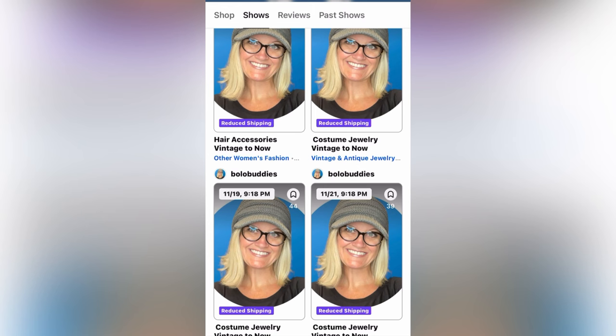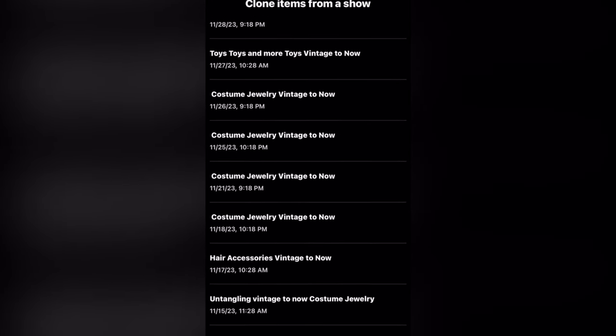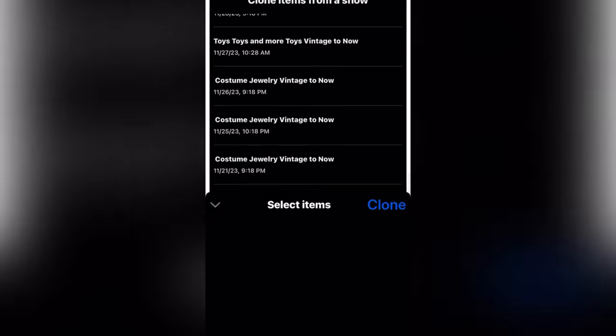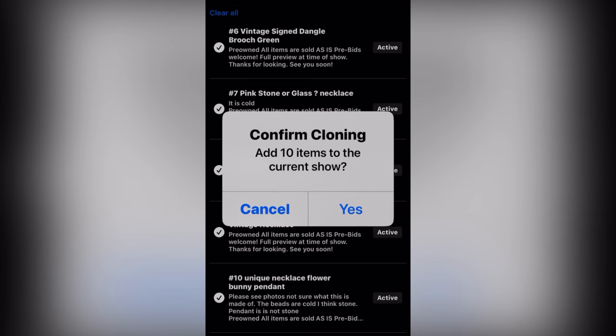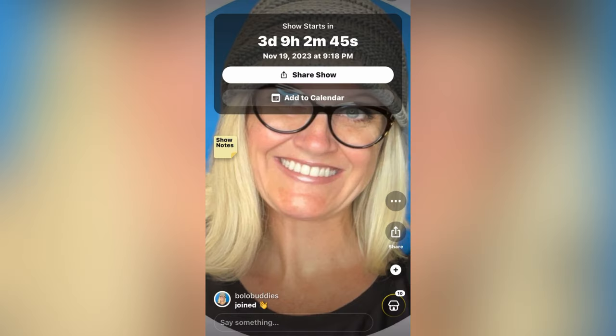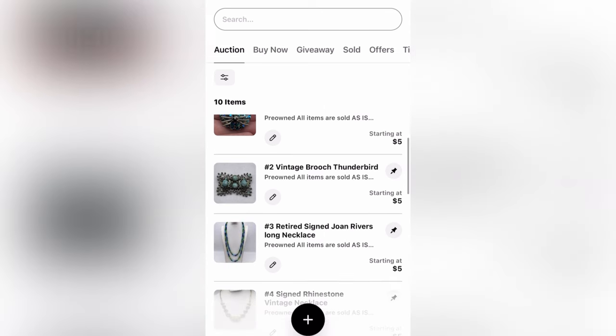I'm going to show you how to do it right now. I start by clicking on the show I want to clone to, which is my Sunday show, then I hit the Add button. I find the show I want to clone from — the Saturday show — then I hit Select All. I have 10 items here. I confirm by hitting Yes, and look, they're all right there. I'll click on the House Auction tab and you can see all 10 items.